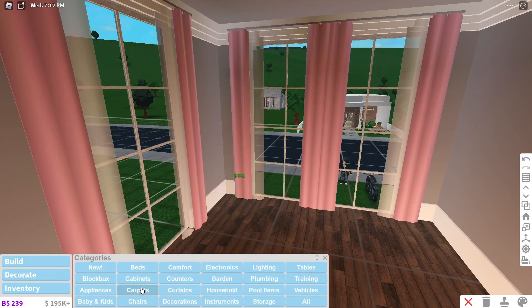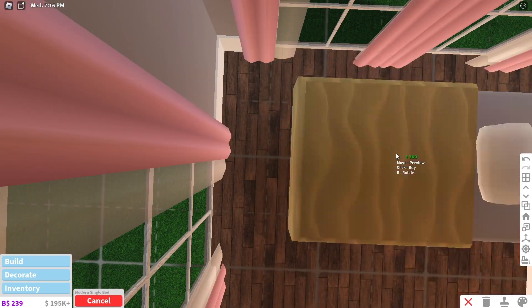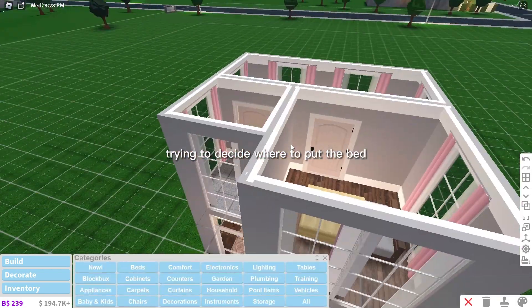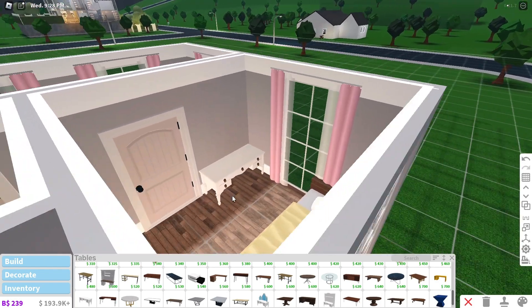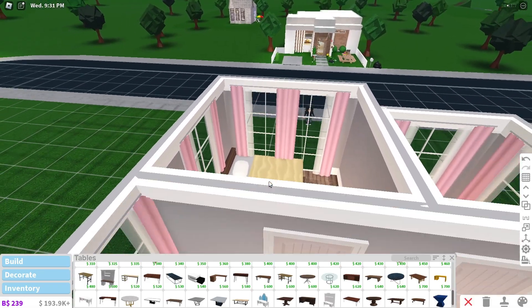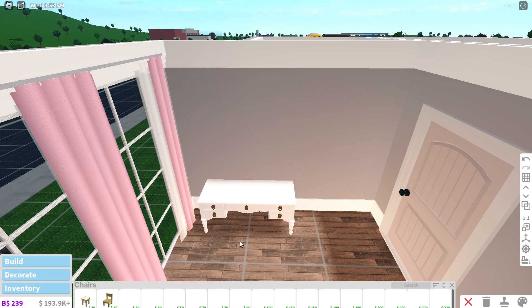I don't like that — I feel like the bed is a bit too much for what I'm trying to accomplish. So we're just gonna go with a regular modern single bed. I think we should have something there, but I don't know — I don't like this layout, it's kind of annoying me. There we go, perfect — a chair, not a table.